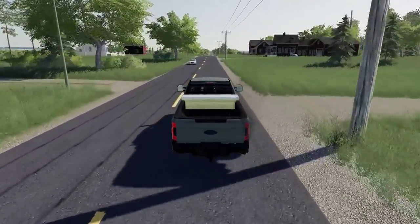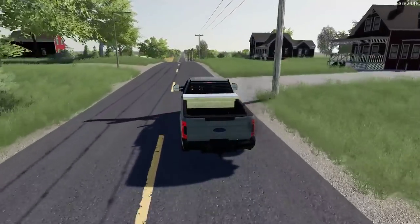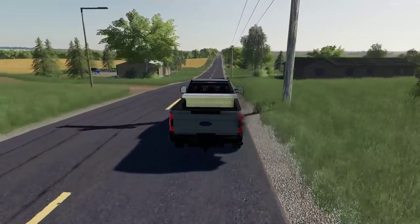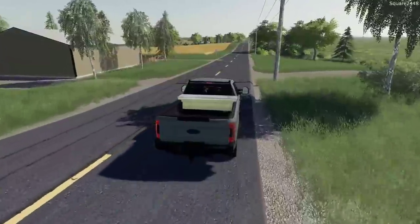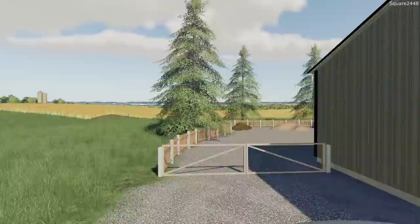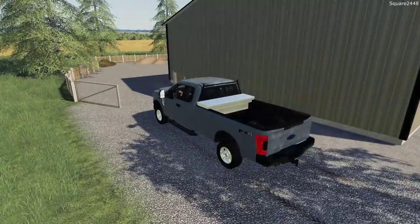I'm excited to be back here doing some lawn care on the Clover Creek map. This is our first zero turn stander mower here in FS19. I can't wait to put it to work with a few very big residential lawns. We'll be using this new entrance quite a lot — it makes it a little bit easier for leaving and coming into the shop.